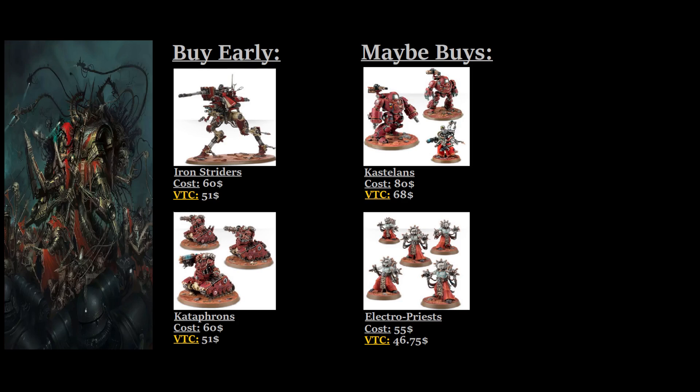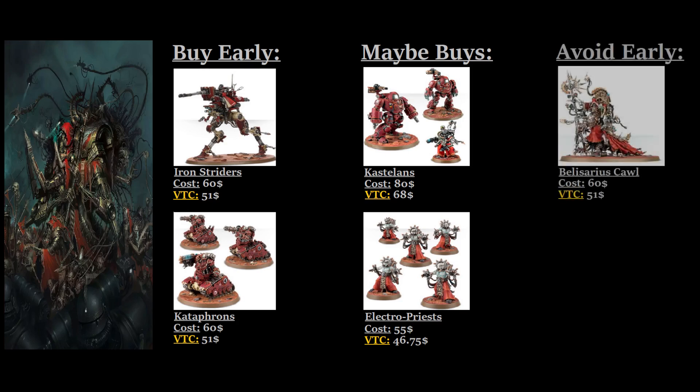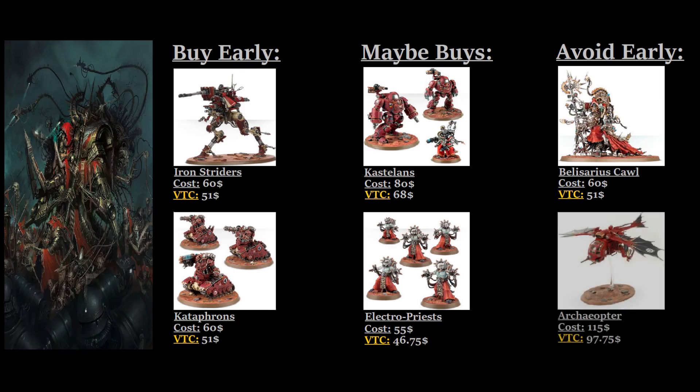Now let's take a look at things you should probably avoid buying early on when you're starting out. You want to avoid buying any kind of big expensive characters until you know what your army is going for — this applies to every army. So skip out on Belisarius Cawl until you know you definitely want him, as otherwise you might have a little bit of trouble getting him into a 500-point game, or even a 1,000-point game without sacrificing too much. I'd also avoid things like the Archaeopter just when starting out, as flyers can be a little complicated, and I do think the Archaeopters are going to be a little bit lacking in this edition, as all the different changes to the flyers have definitely hit them pretty hard.